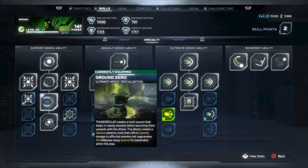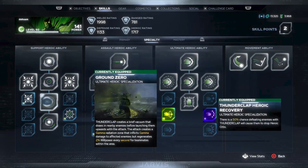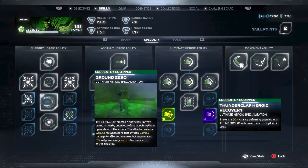Thunderclap is also really great because it hits in a 360-degree AoE and also heals you while you stay in the cloud. For the second specialization, Thunderclap Heroic Recovery is what I chose, but at this time it appears to be a little bugged as it doesn't produce heroic orbs. Luckily, Boneshaker will proc those orbs for you, so this is more of just a placeholder skill until that gets fixed.